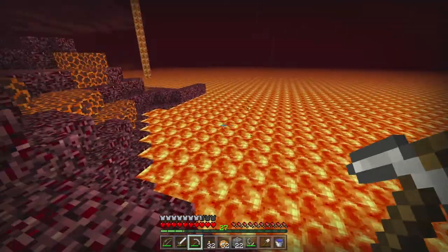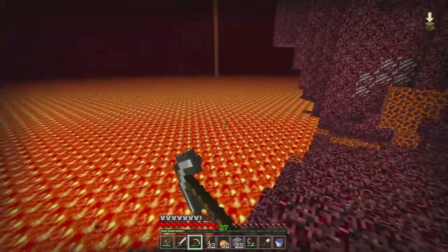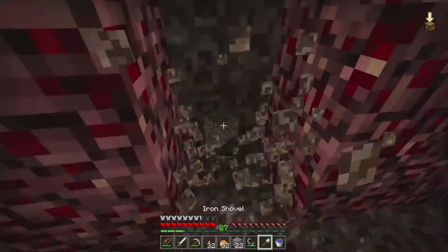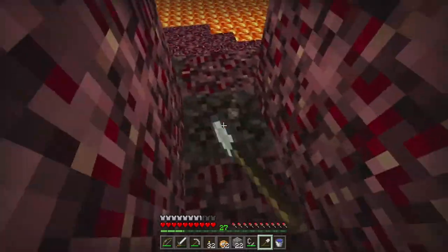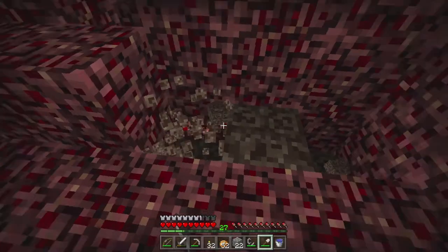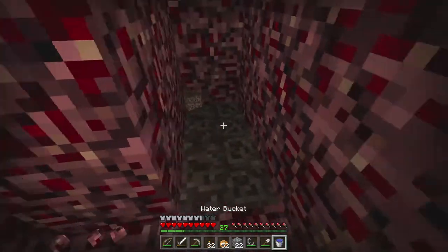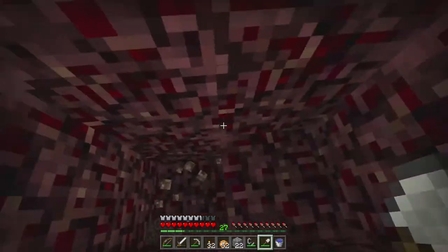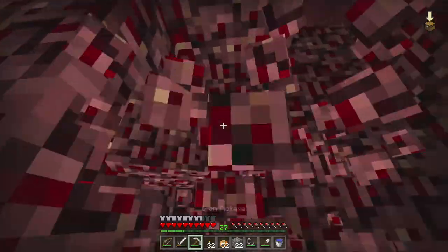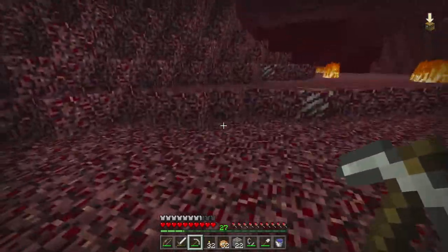Another thing they need to change is the updated lava texture — I think they just kept the old Pocket Edition texture because phones weren't amazing back then. It's crazy how you can play Pocket Edition now on an iPhone and it runs perfectly smooth, whereas just a few years ago even the Java Edition on PC was hard to run properly.